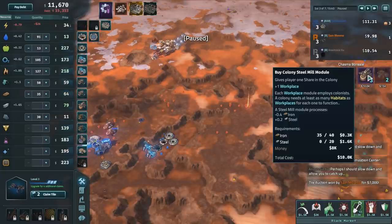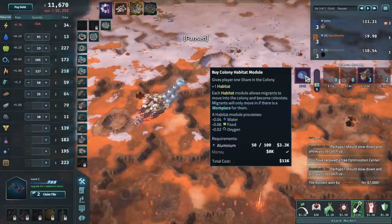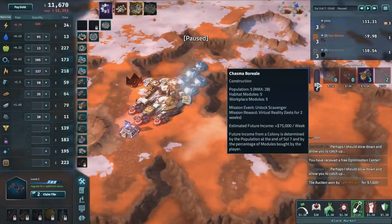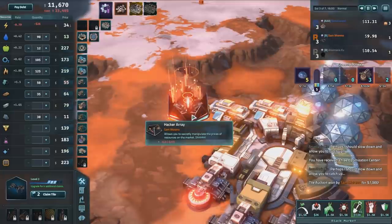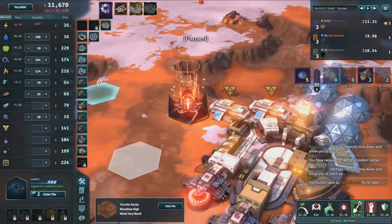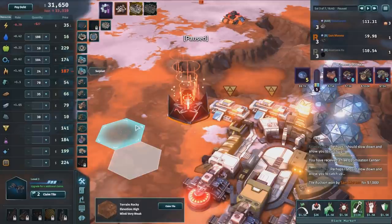Habitat module processes water, food, and oxygen. Migrants will only move in if there's a workplace for them. Someone has built a hacker array — Sam Marino — which will manipulate the prices of resources. They're doing that right now and there's a surplus of fuel, so I'm going to sell this rather quickly before the price goes down completely. I'm also going to pay my debt completely. I'll soon not have any credit score because I won't have credit.